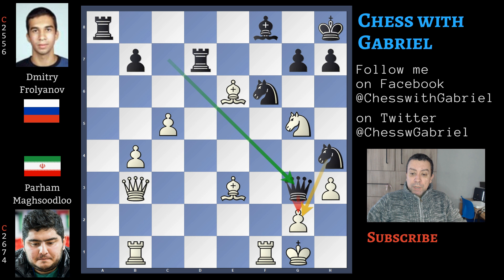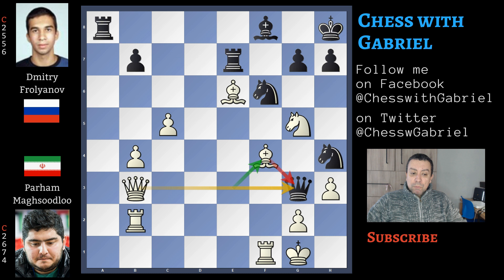Queen to g3, threatening checkmate in one, so here comes rook to b2 protecting g2. Rook to e7, and now bishop to f4 to exchange the queens. Again, in this position, the best idea is knight to f7 with check. Let's go back one move and enjoy all these good attacking ideas. Knight to f7 with check is the strongest line.